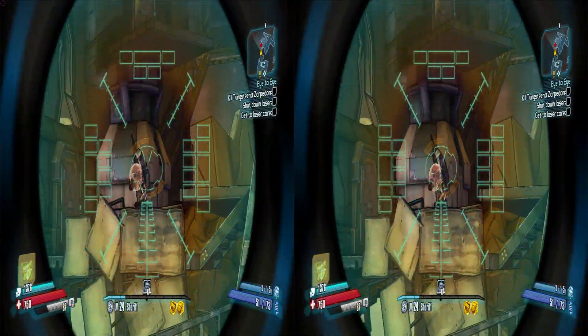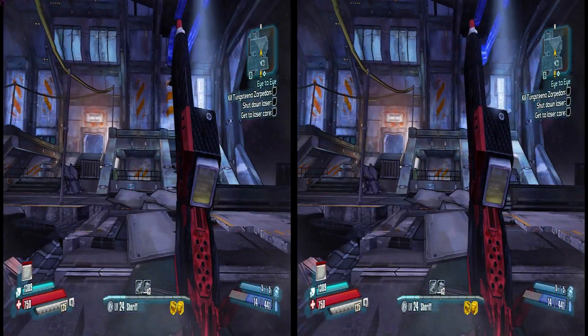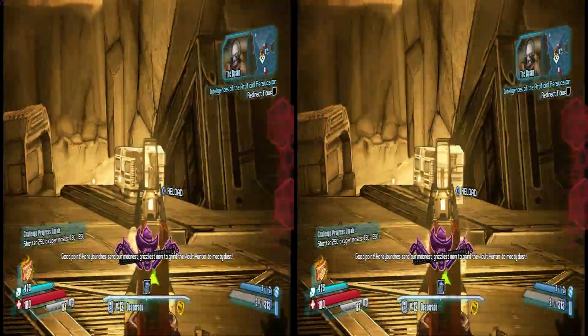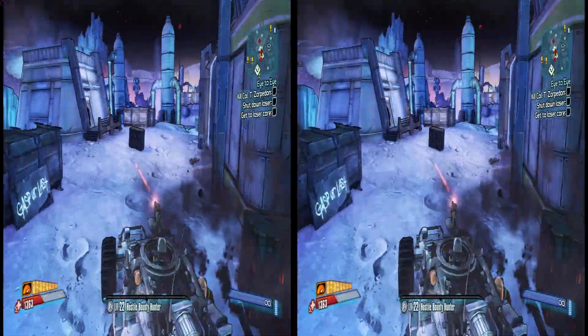As with the previous Borderlands games, Borderlands the Pre-Sequel is rated M for Mature — it's violent and contains strong language. Just don't tell Hillary Clinton that you're playing it; she actually led a campaign to ban violent video games.